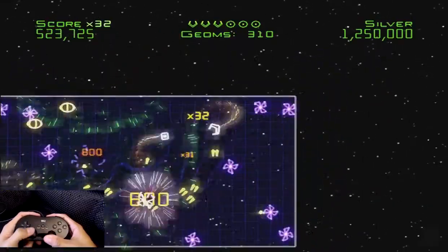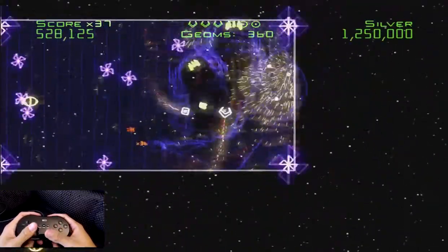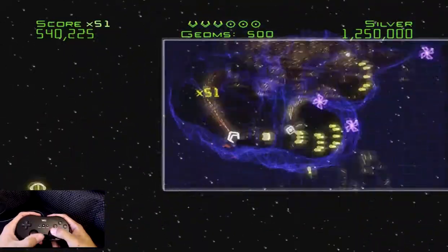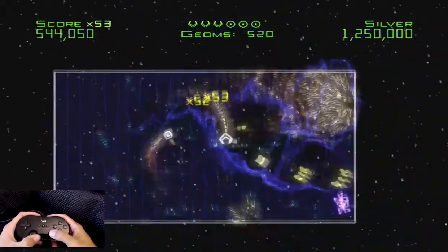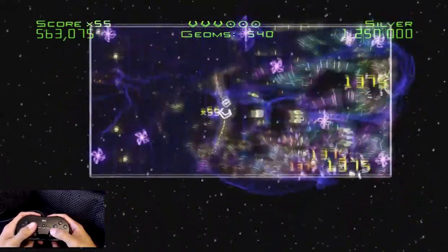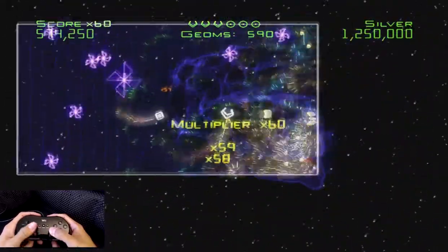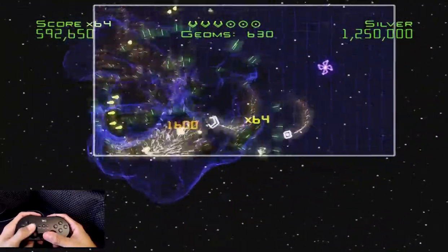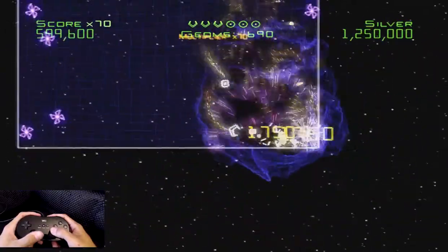But enough of that — enough explaining what Geometry Wars is. Let's just try to get a high score, that's what this game is all about. I can collect all these little yellow ones — they're basically experience points that will allow me to level up my little buddy following me around, helping me shoot or defend. That's unique to the Wii version of this series.